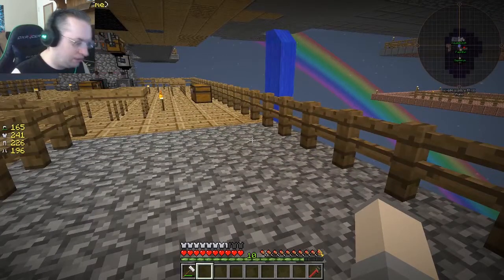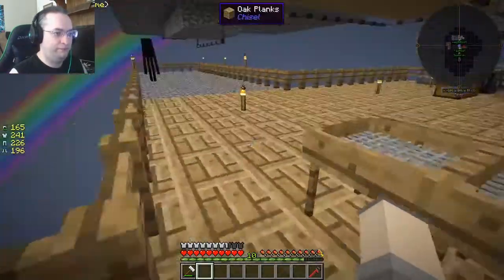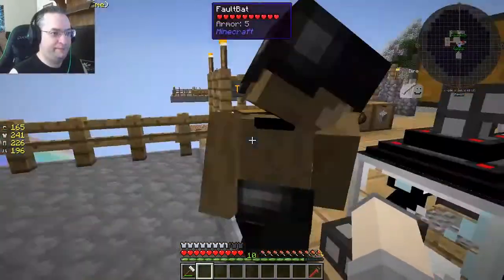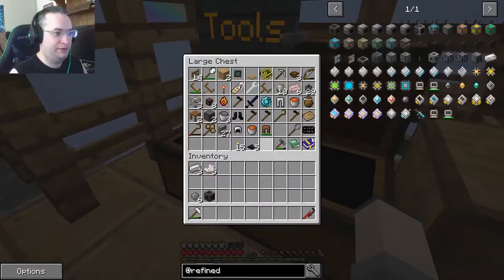So how do we build that thing — the refined storage thing? We're going to — Rav is building it right now. Are we going to pipe stuff over to under the base area? Uh-huh. So that's going to be like our vault, basically.